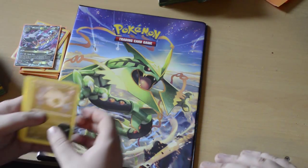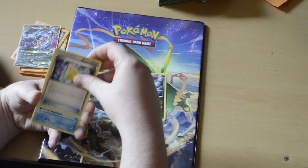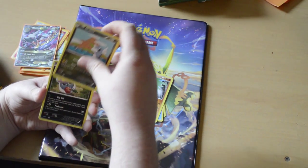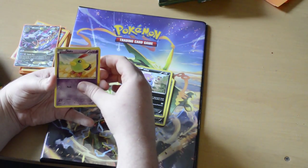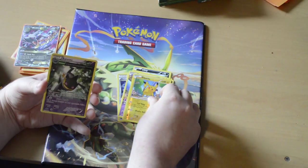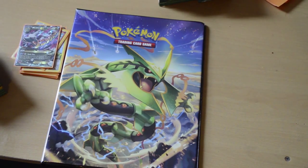We've got a Shelgon - we haven't had one of those yet - a Revive, a Pelipper, Hawlucha, a Dratini, an Inkay, a Natu, another Natu, the first Pikachu, reverse holo, and a Braviary - that's cool, we don't have that. But I'm still waiting for my EX card. You're like, I want to pull an EX card - you have two!